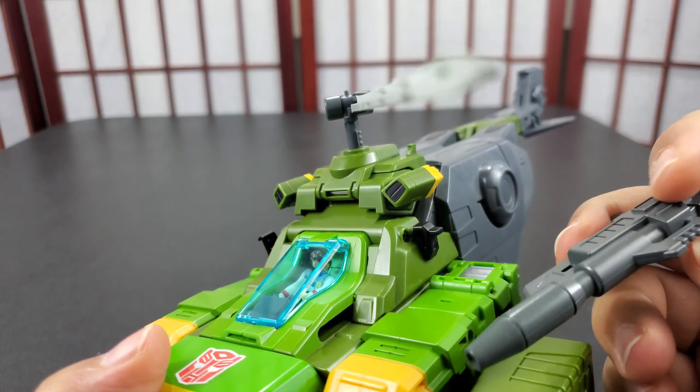The box has it in car mode but I wanted to go a different route. Directions go from car to helicopter, which is the easiest, then helicopter to robot. But I'm going to go helicopter to car and then car to robot so you can see all the steps.